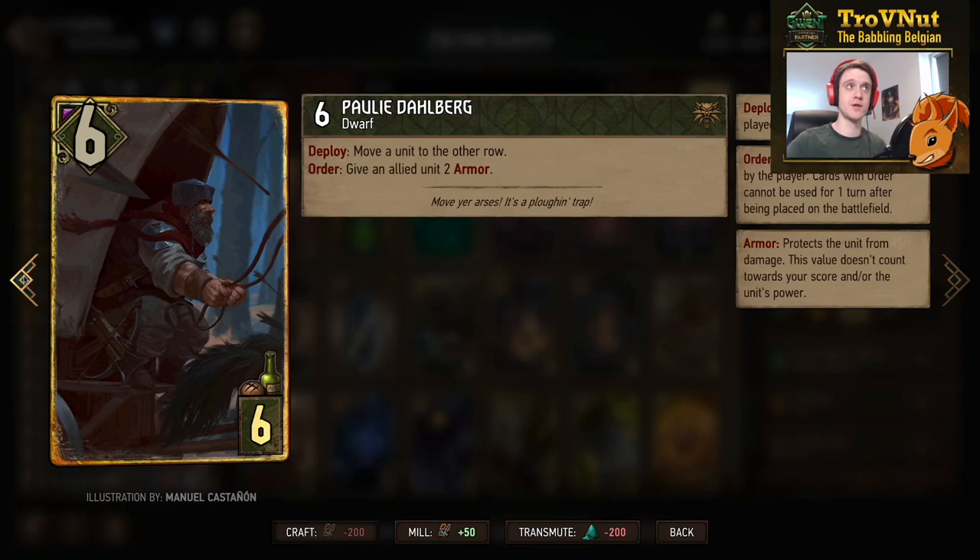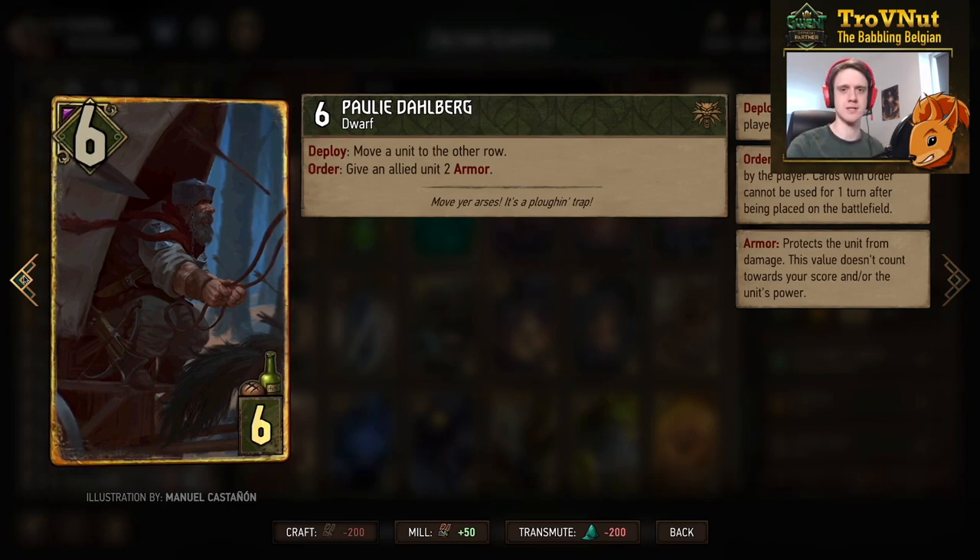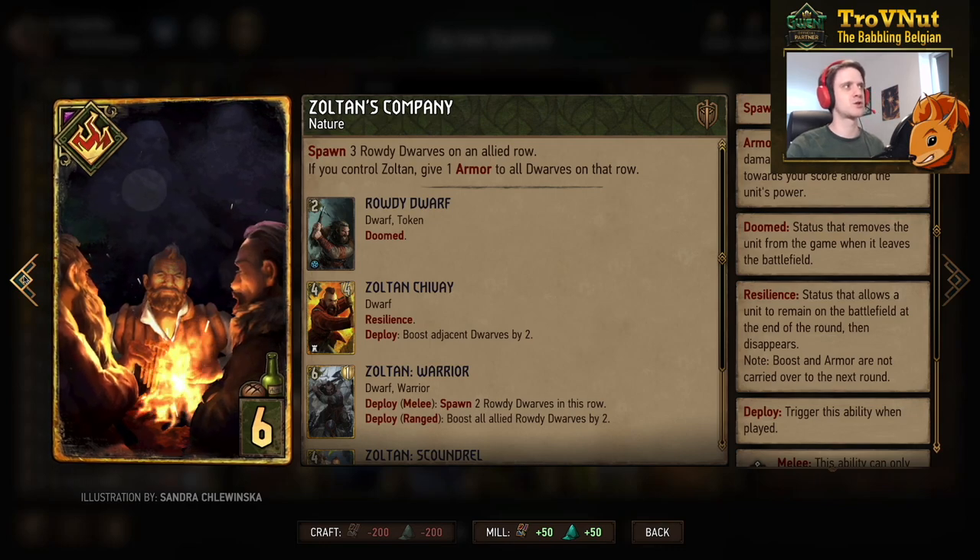Paulie Dalberg is another dwarf starting at six power. He allows you to move a unit to the other row — a utility card useful for relocating a row-locked engine card from your opponent. His order ability for the next turn gives an allied unit two more points of armor. Since we benefit heavily from armor, this is definitely a good card in this deck.